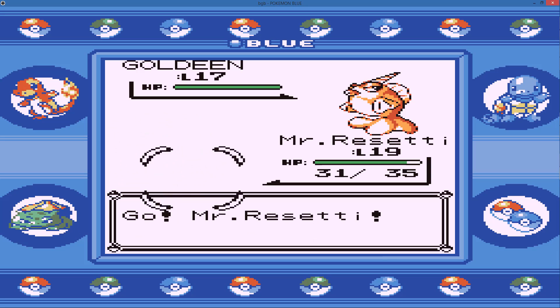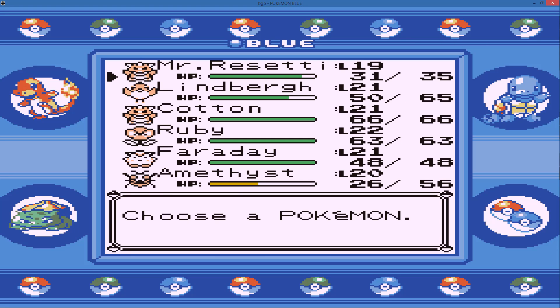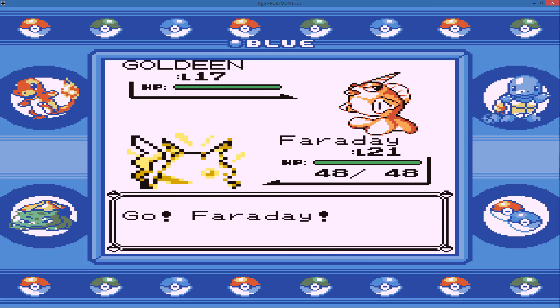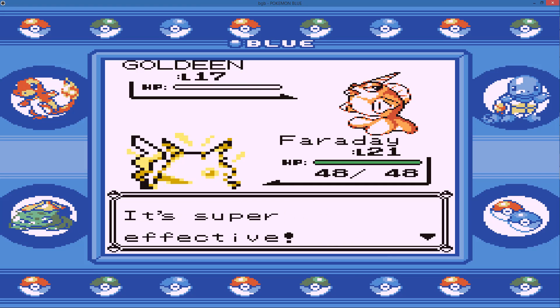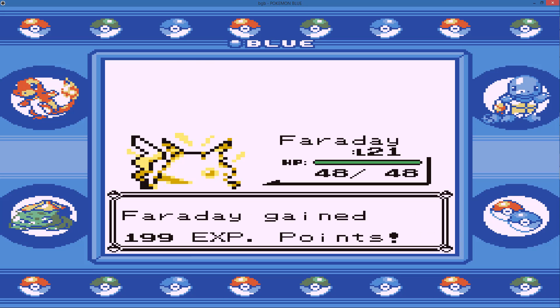Goldeen — maybe I shouldn't be leading with Diglett since everything is super effective against me. Let's go with Faraday. Goldeen does have pretty decent physical attack, so I have to watch out for that because Faraday's physical defense is terrible. We do get a crit and take him out though.